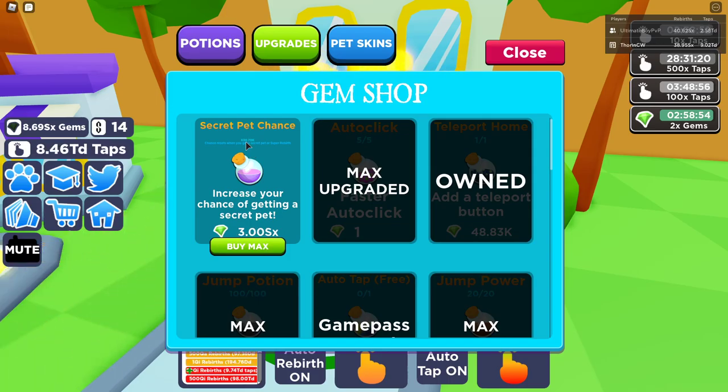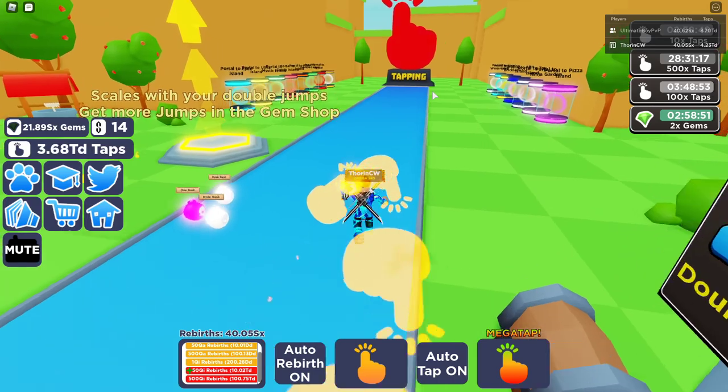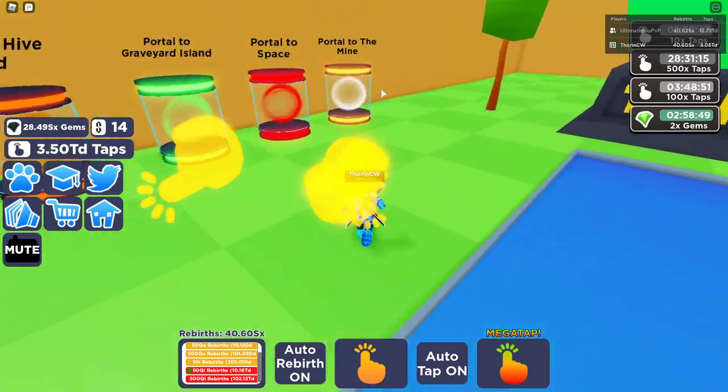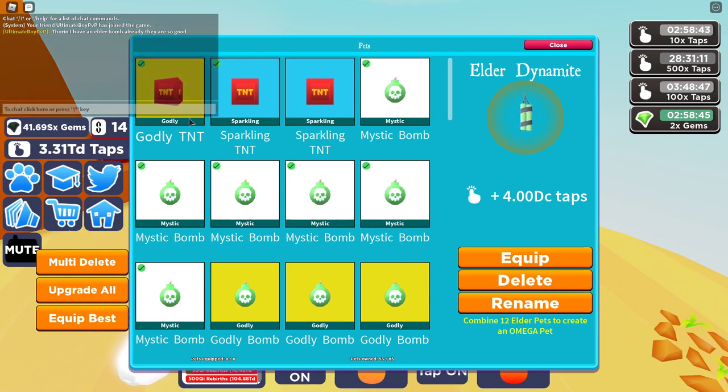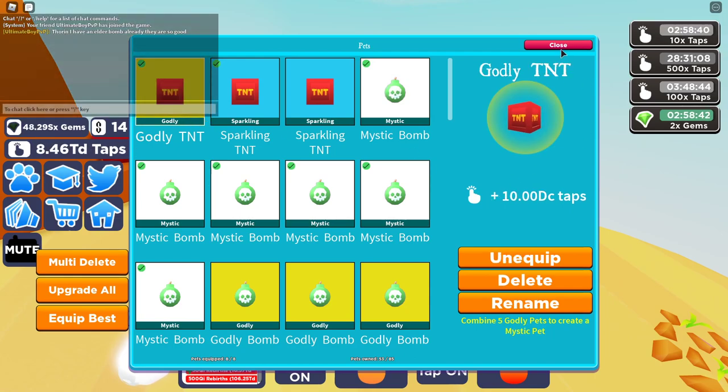Now I've got 30.7K chance of getting a secret pet. Let's see - I've got a Godly so far, which is 10 DC taps.